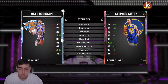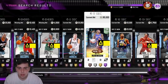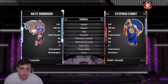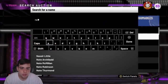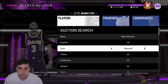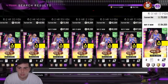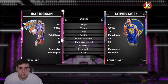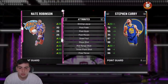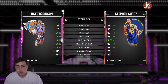If you want to make some MT, try getting Nate Robinson up. If you get Nate Robinson up to pink diamond, his price is something crazy — he's actually around 80-90K. I would recommend trying it. If you want to make MT, try to grind him out — it'll probably take you a day if you really grind.